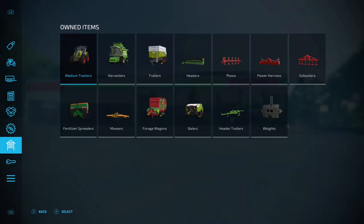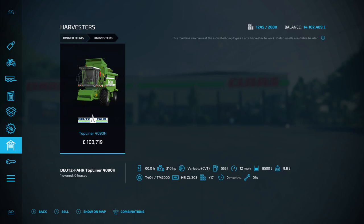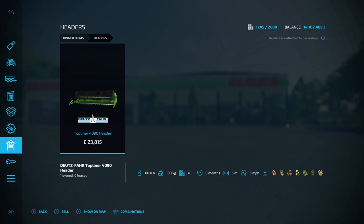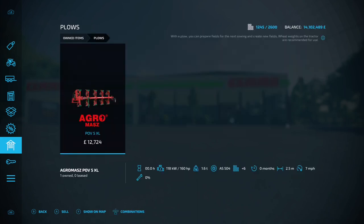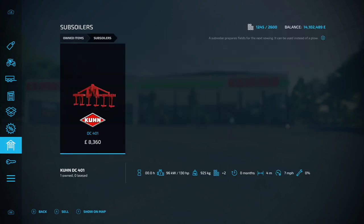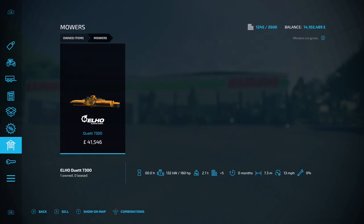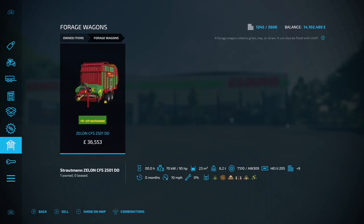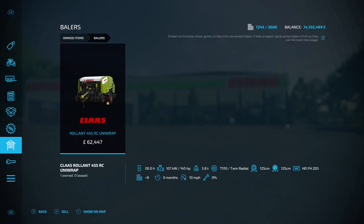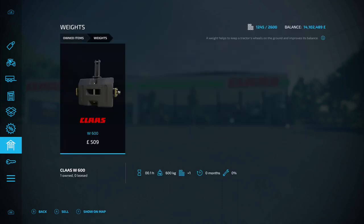For starting equipment: on the medium tractors we've got the Class Axion 800; on the harvesters the Topline 4090H; on the trailers the Carrot 140TD; on the headers the Topline 4090 header; on the plows the POV 5XL; on the power harrows the HR 4040; on the subsoilers the DC 401. For fertilizer spreaders we've got the ZATS 3200, on the mowers the Duet 7300, on the forage wagons the Zelen CFS 2501DO, on the balers the Roland 455 RC Uni Wrap, on the header trailers the Topline 4090 trailer, and under weights the W600.